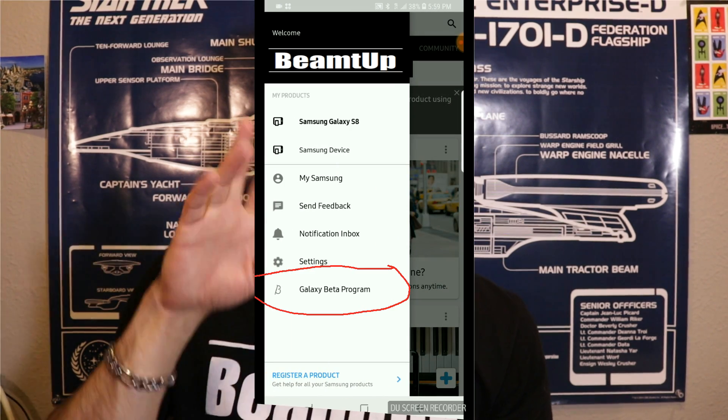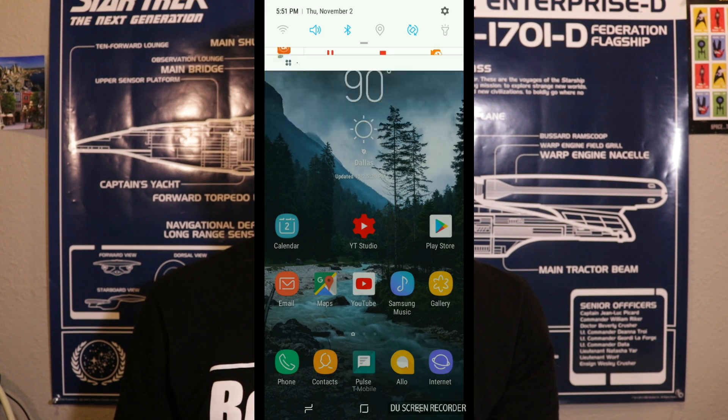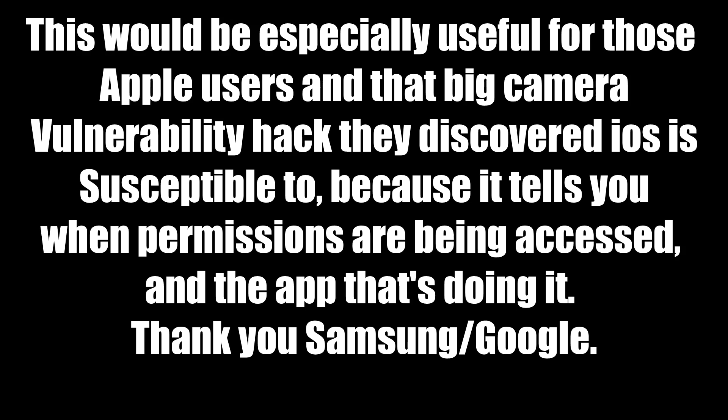Let's take a look at some of the new things they've sprinkled in there. Running apps will be shown in the notification bar. I've also noticed that if an app is accessing a particularly sensitive permission, it will tell you in the notification bar. Other app icons will be shown on the bottom of the notification panel for the rest that aren't shown — so if you have a ton of notifications and they won't all fit when you pull it down, it'll show you the icons of the other applications you have notifications from, which I really like.